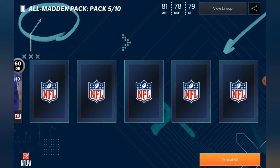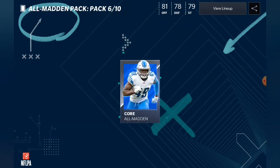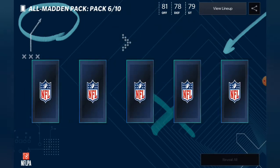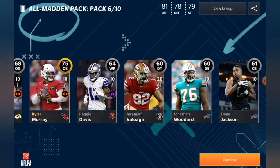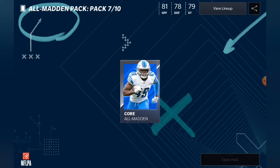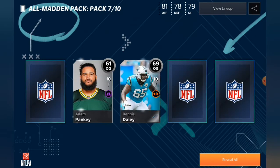I think there's another elite in here — there is not. Let's just open all. No update team — we get Kyler Murray as the gold player. Let us continue to open up these packs.